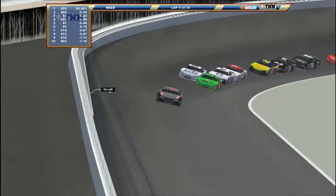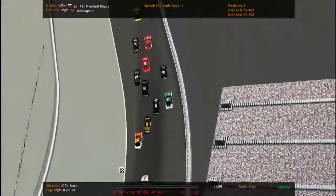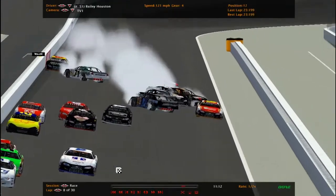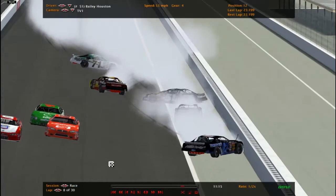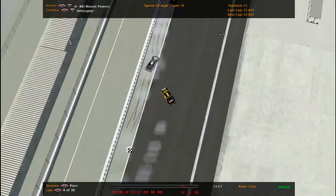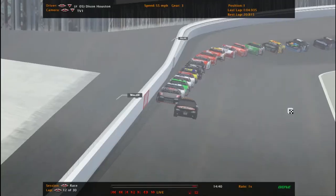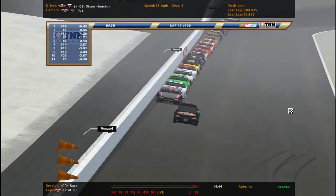Let's take a look at what happened. Mitchell Riggs in the 71 bounced off the wall, so did the 11, and then the 51 also getting collected into the wall. He's alright. Five-car wreck, that is all. We'll take it back. Ready for the restart — we still got all 20 cars left on the track.